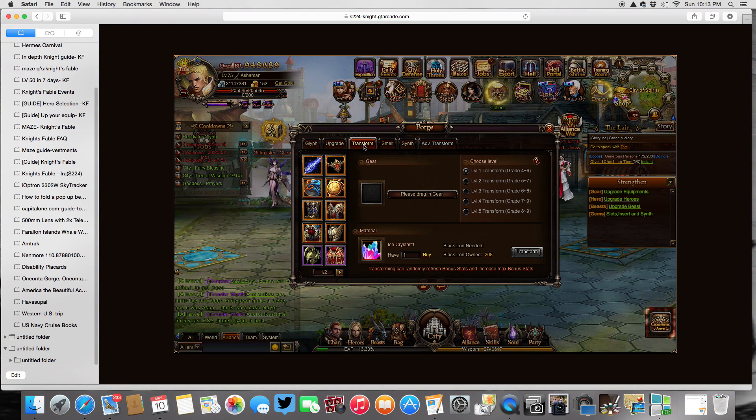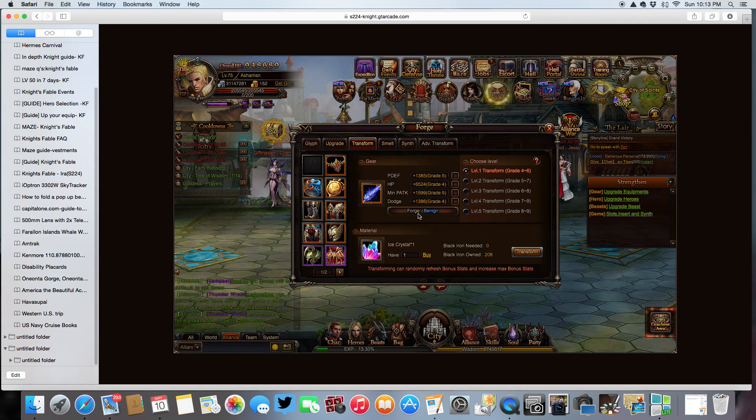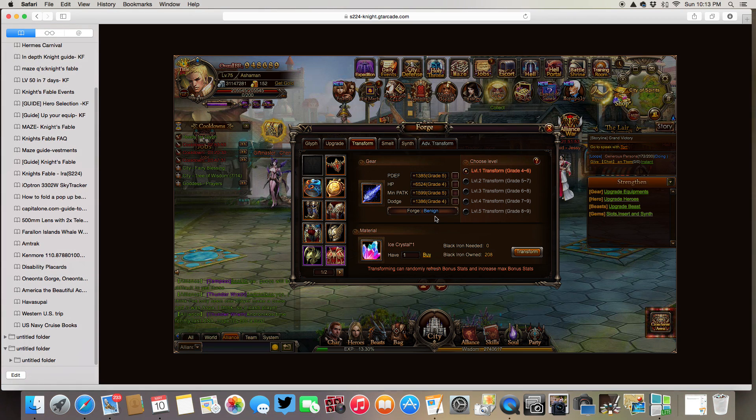Now I'm going to go ahead and go to transform. If I drag my weapon into this box, I look at the forge — this is blue, which is okay, it's not great but it's better than what most new equipment comes with. This is green; it says useful — you don't like that at all. Obviously you want something that's a better forge. You also want to change these things if you don't like them. I'm physical attack, so that's good. The levels — don't worry about these unless you're high VIP. Anybody that's low VIP or no VIP cannot change this; it's always going to be level one.